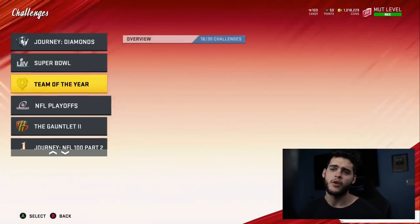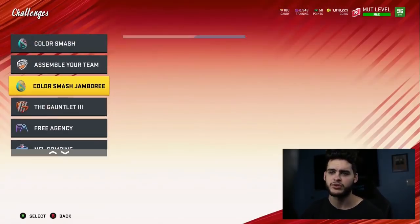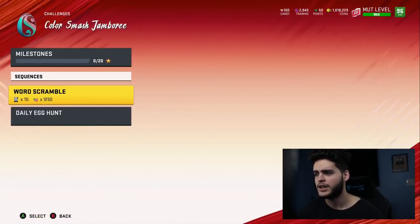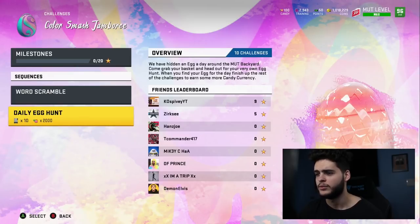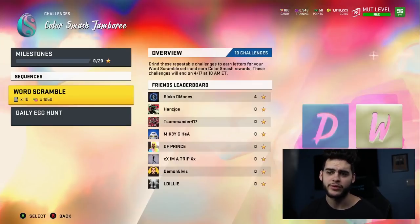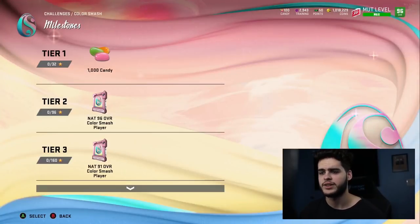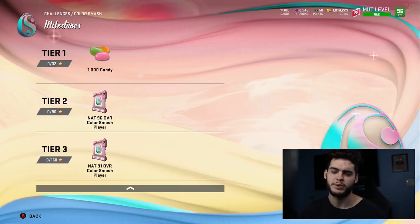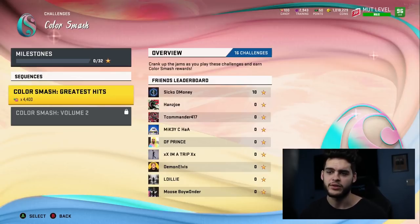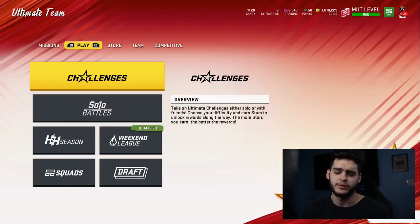If you want to get some free candy, head over to challenges and grab as much as you can — though they didn't give us much. You can do the Color Smash Jamboree, though I think you get the word scramble reward from there. When you find your Easter egg for the day you earn around 2,000 candy from the hidden daily challenges. Then go to Color Smash and grab another 1,000 candy for free. In total, doing everything — the daily egg hunt and solo challenges — you can probably get about five to seven free random eggs per day.